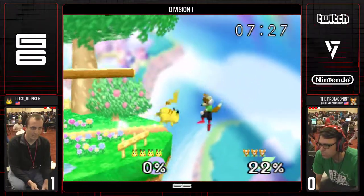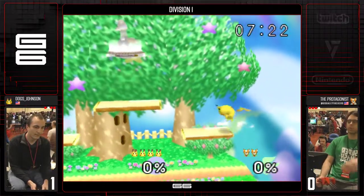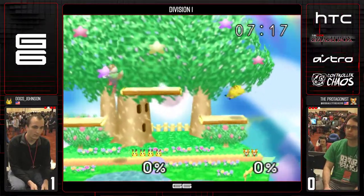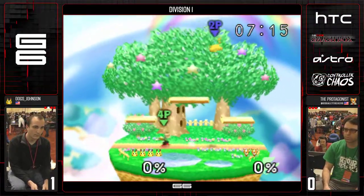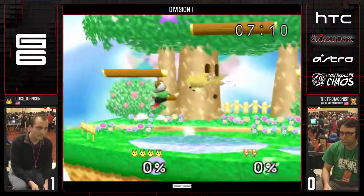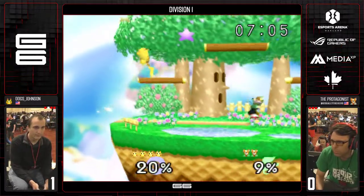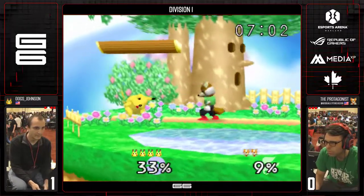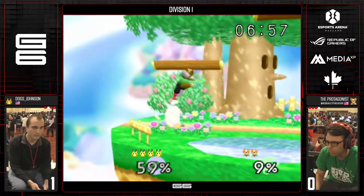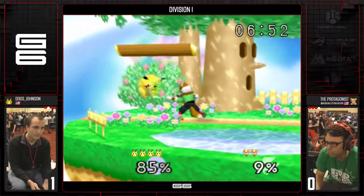It grabs the jab — that's all you gotta do. No damage on Dawg Johnson for two stocks. Dawg's looking like he made a wise switch, coming from a deficit to win Game 1. He sets himself up for a really good matchup for Game 2. Lasers aren't going to be too effective here. Pikachu jumps over the down tilt with his grab. Some crazy downward DI from Dawg on those jabs?